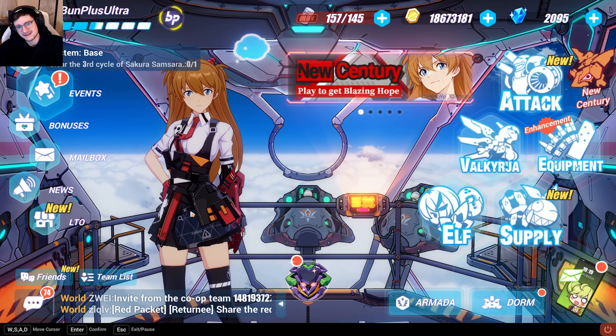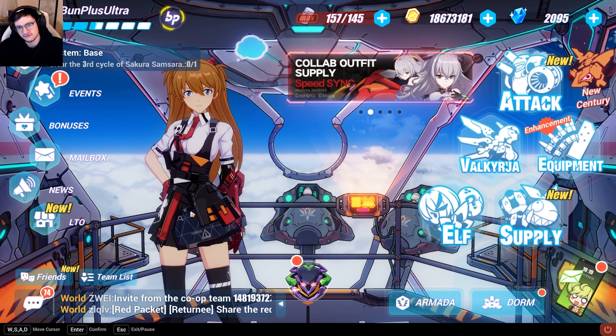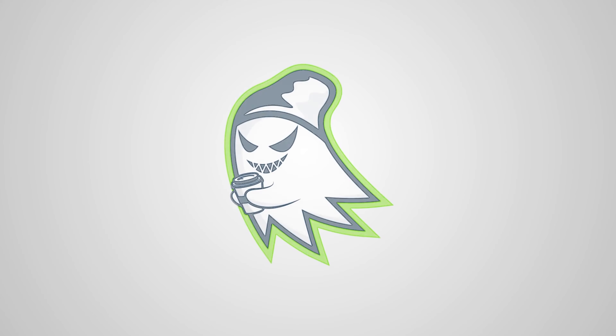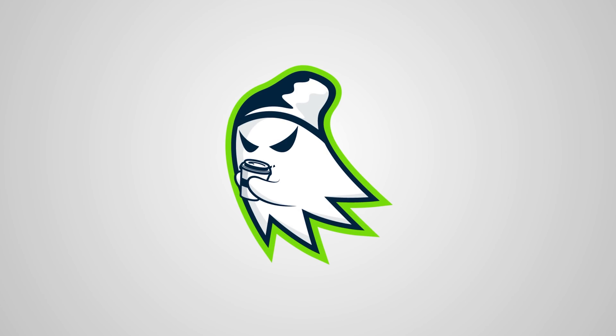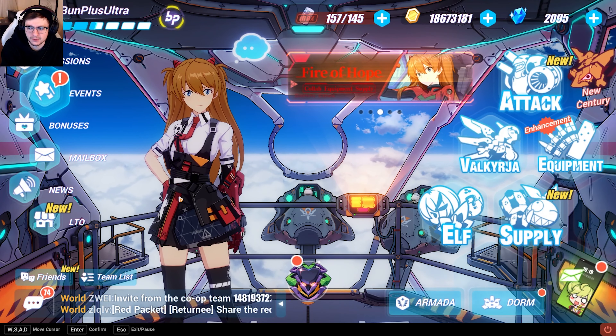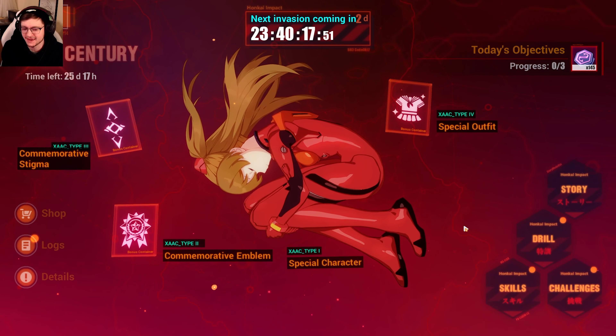What's up guys, Bun here from Bun Plus Ultra. Today I'm gonna tell you how to get a free Asuka from the Evangelion event. Basically, too long don't want to watch — it's pretty much just play the event for about three days and you can get an A rank Asuka unlocked from the shop.